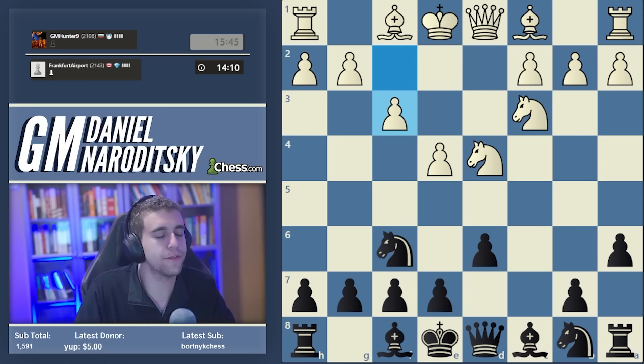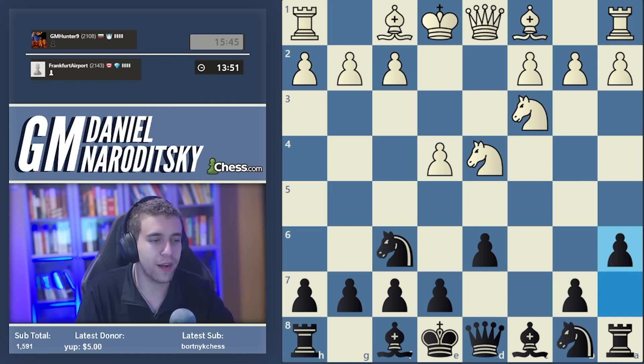Since this is the first time I'm playing the Najdorf, the body of theory that could be talked about is way too vast for even a 10-hour video. I'll restrict myself to what our opponent plays. White has seven or eight incredibly theoretical and dangerous continuations ranging from bishop g5 to the Fischer attack with bishop c4, and more positional moves like a4 and bishop b2.